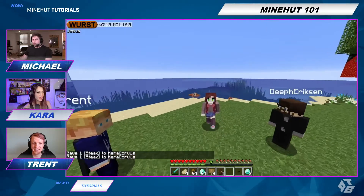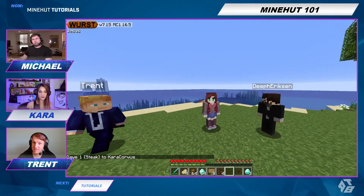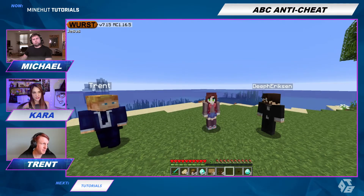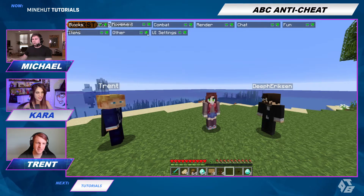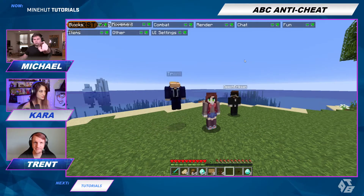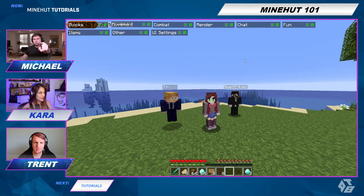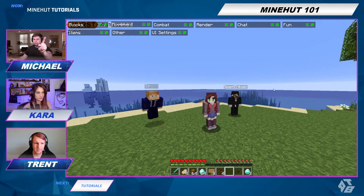So I have downloaded a hacked client, which is like the most popular hacked client. It allows you to do a bunch of stuff, but we're not showing the hacked client. That's not why we're here. We're showing you how to stop the hacked client with something called ABC Advanced Anti-Cheat. So let me show you what it does.